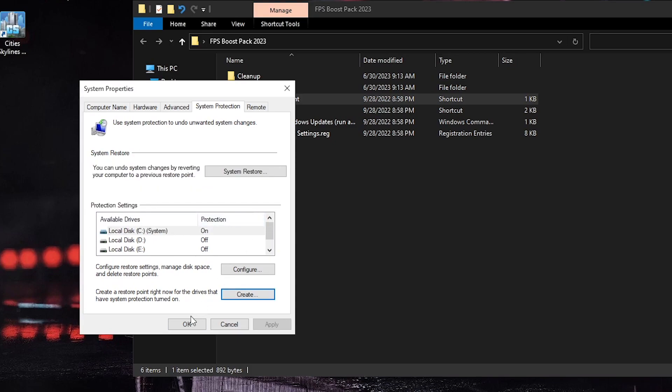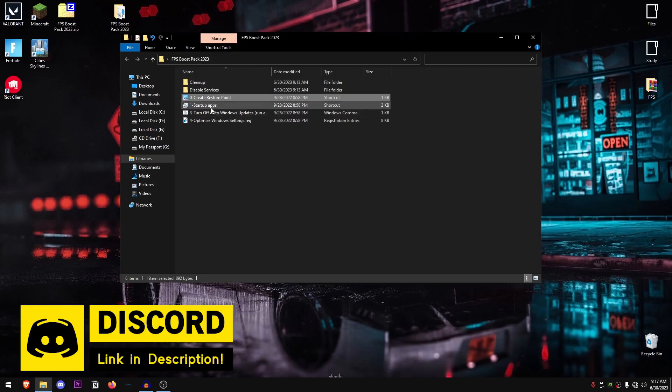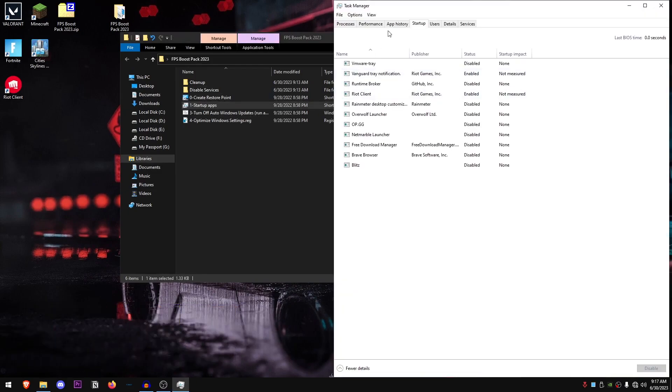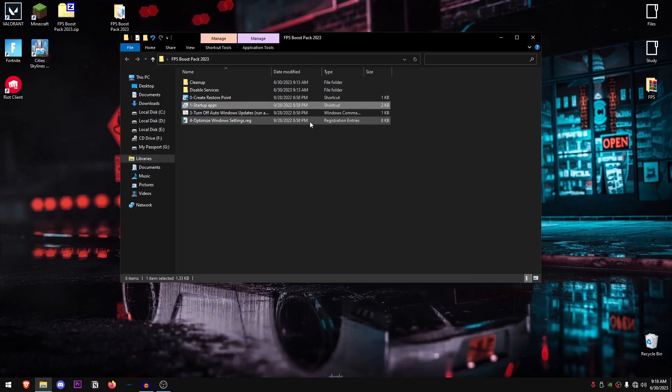Now that the restore point has been successfully created, we can close out and move on to the optimizations. We're going to disable startup apps. Double click to open it — it will take you to Task Manager on the Startup Apps section. Right click on any apps you don't want starting with Windows and click Disable. Make sure you don't disable something required for gaming; for example, Vanguard tray notification is required for Valorant. Disabling unnecessary startup apps will improve overall PC performance and decrease boot times.